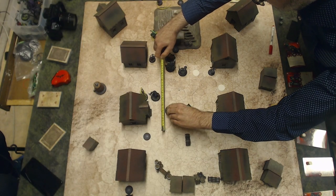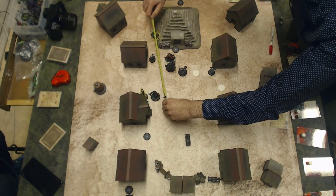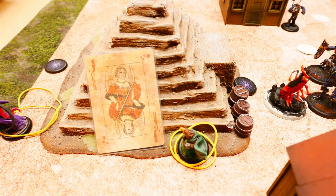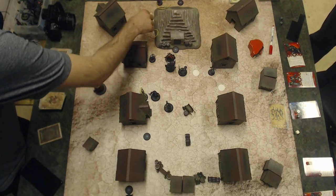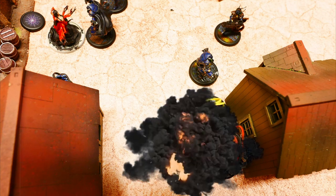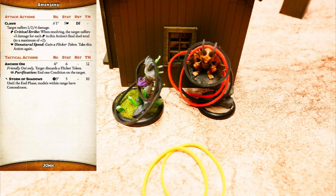Melissa Core activates and charges. With run and gun, she's able to shoot, and she shoots at the Tengu. But the Tengu flips a red Joker on defense — it misses. But the second attack hits and the Tengu is dead. Bonus action, throwing a grenade. In the end, the Obsidian Oni takes damage from the explosion. Amanjaku activates and removes two Flickertokens from the Obsidian Oni with Anchor Oni twice.